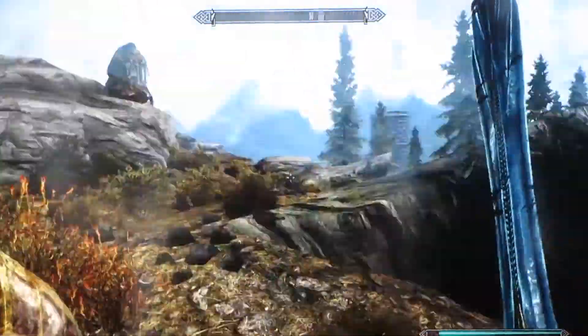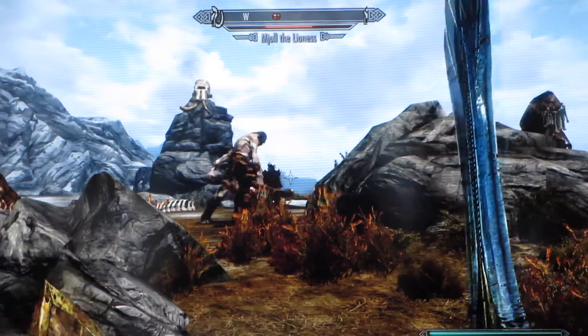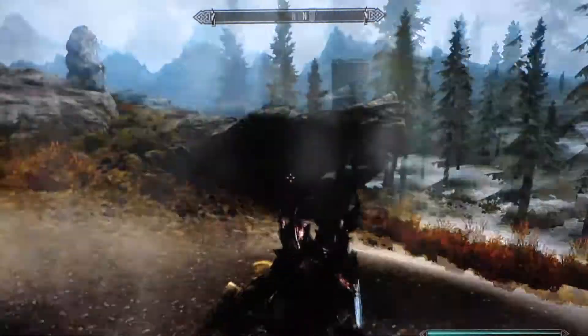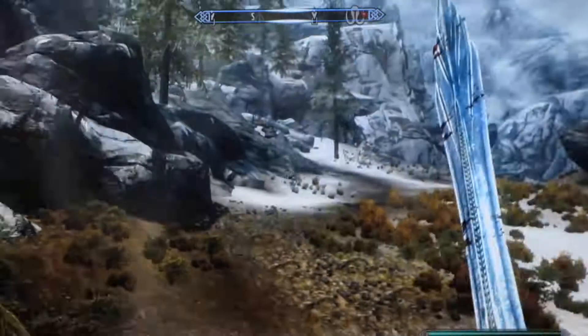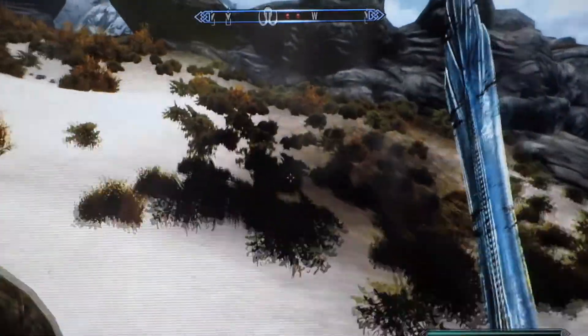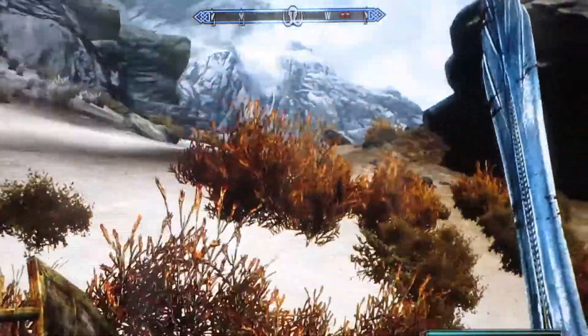Unfortunately we can't help her just yet. We're going to be starting the second shout, which is, I believe, the second shout you get in the game, which is Whirlwind Sprint. This will not do any damage, but it will only make you move very fast. As you can see, I was over there and I'm over here very fast. So it's very useful if you're trying to get away from an opponent such as a giant and you can't take him on. Alright guys, we'll see you when we get our next shout.